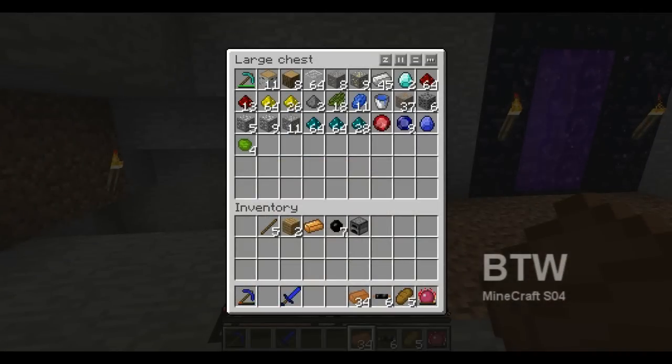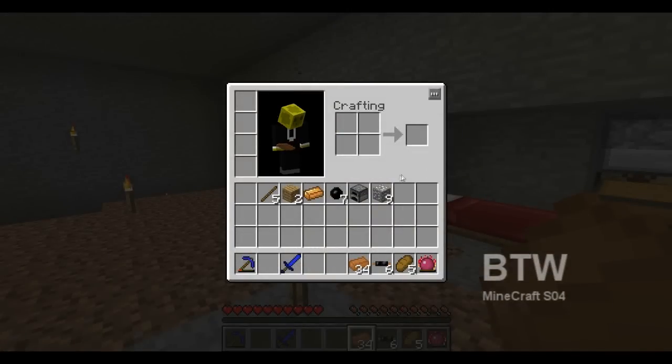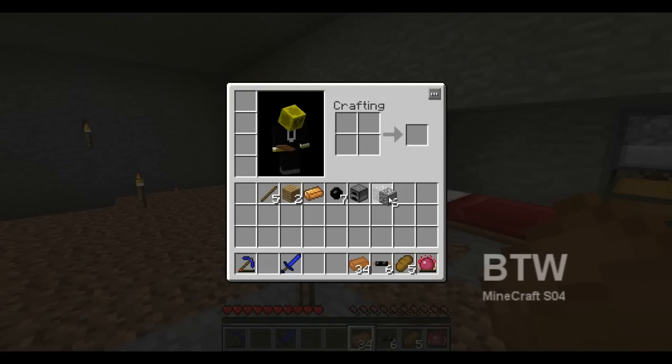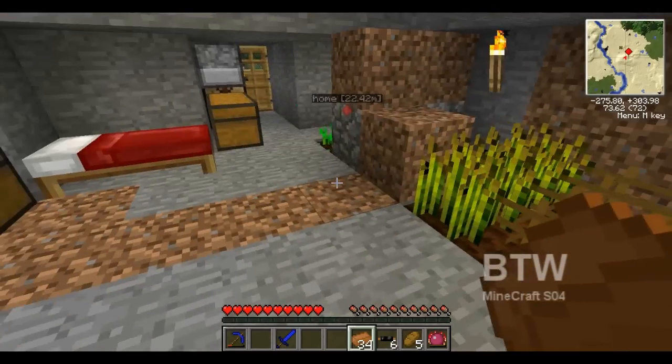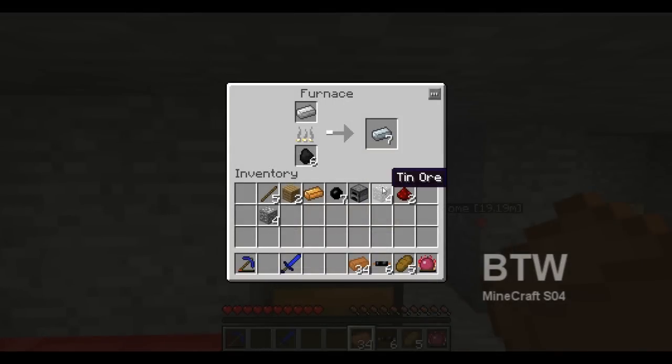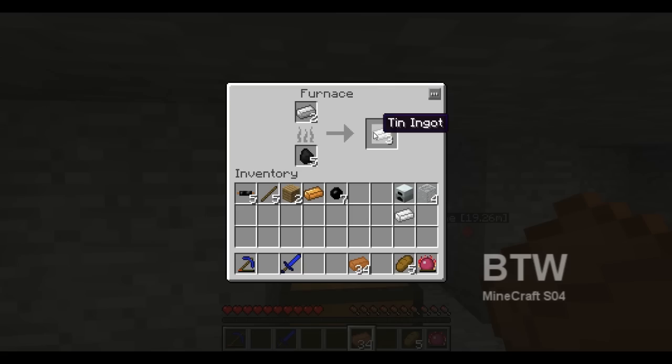Let me double check — tin, I think it's four tin, two of those. This is gonna be for the generator, and then from the generator I'm gonna need another four tin. One, two, three, four — I'm gonna get these cooked up and then I'll be right back.